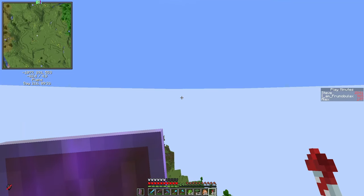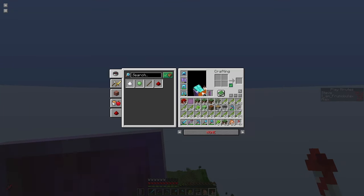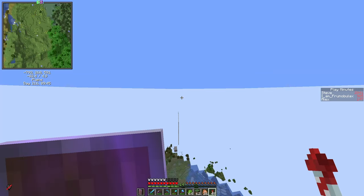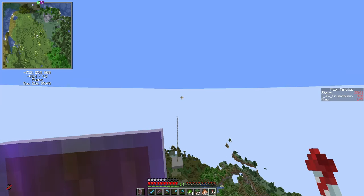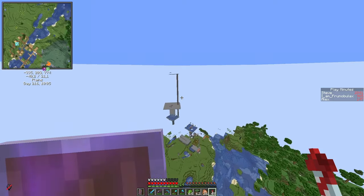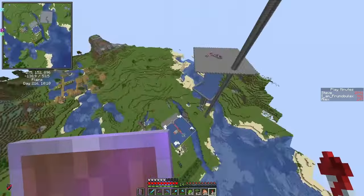Playing with an elytra is such a game changer. I just visited a bamboo jungle and picked up quite a lot of bamboo, and I was also in an ice biome and picked up some ice. So we now have scaffolding and water streams. What we need is a robust supply of bamboo and sugarcane, because we need to craft rockets and scaffolding.